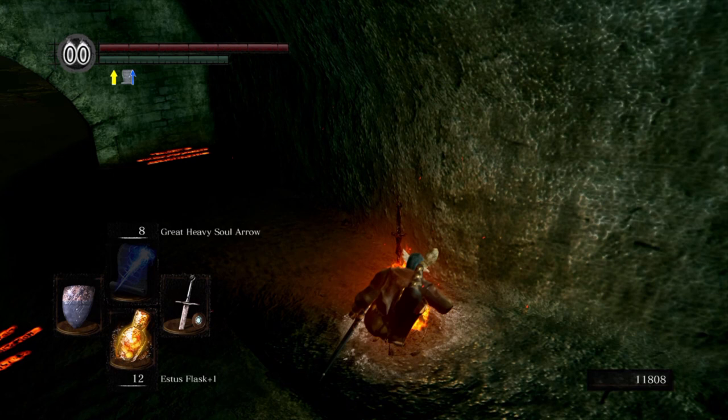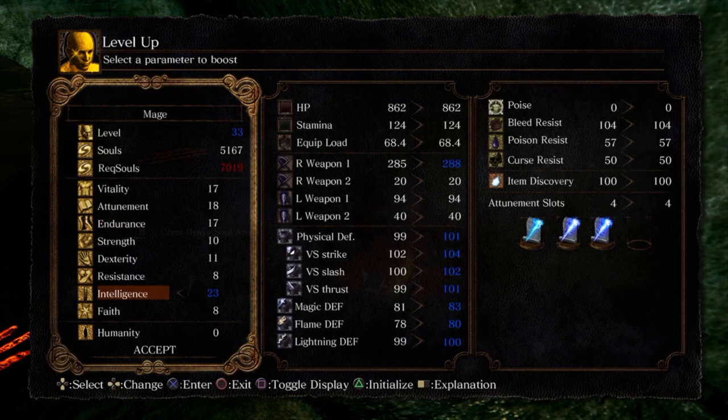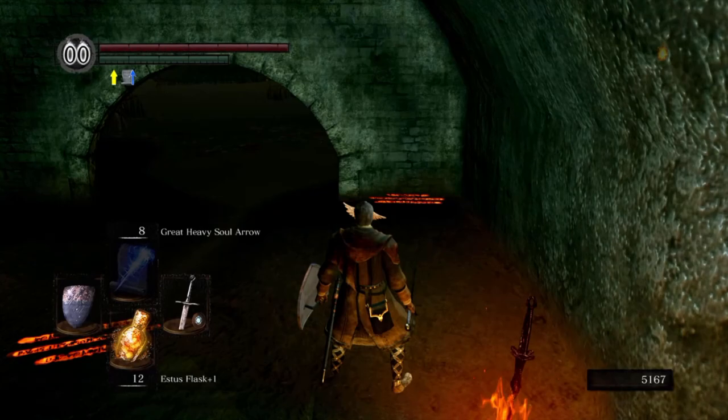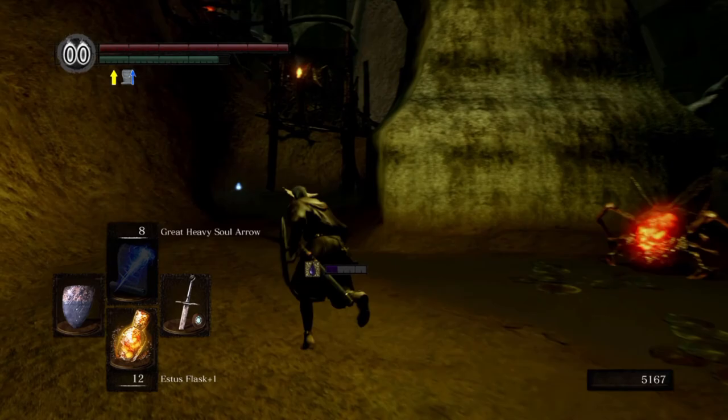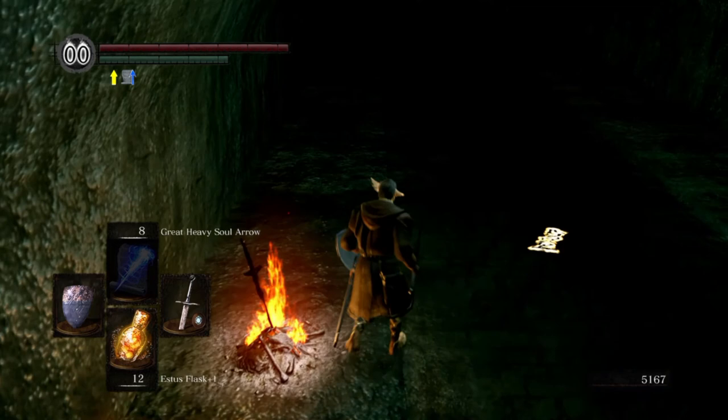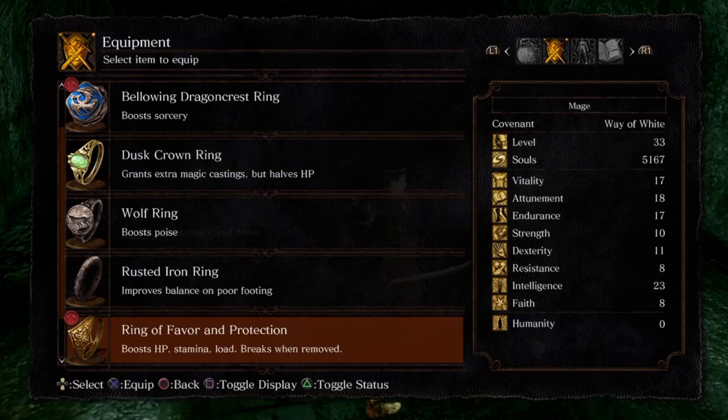I'm gonna use the spare Humanity to kindle and let's level up. I could put Attunement at 19, but let's increase Intelligence — a little bit more damage. Let's equip some moss so that when we get there we won't be poisoned during the boss fight. Let's rest at the bonfire again and equip the Rusted Iron Ring so it doesn't take much longer to get to the boss arena.